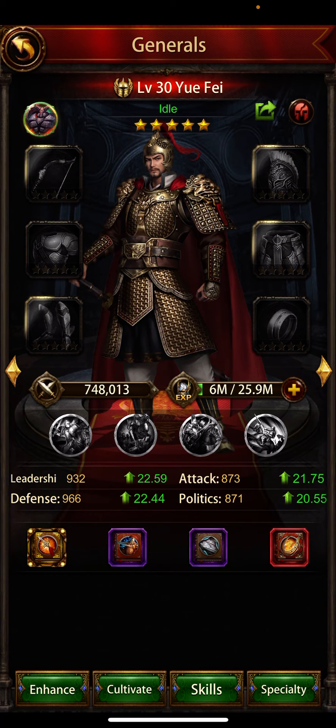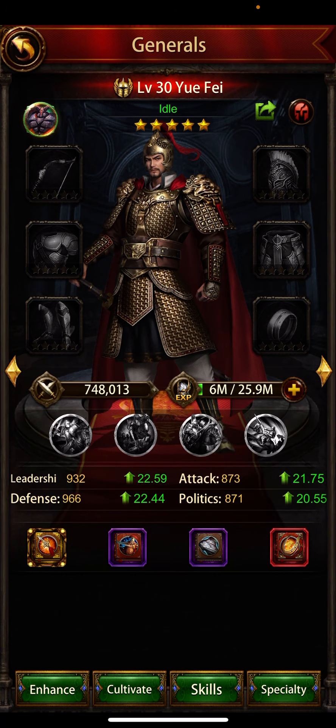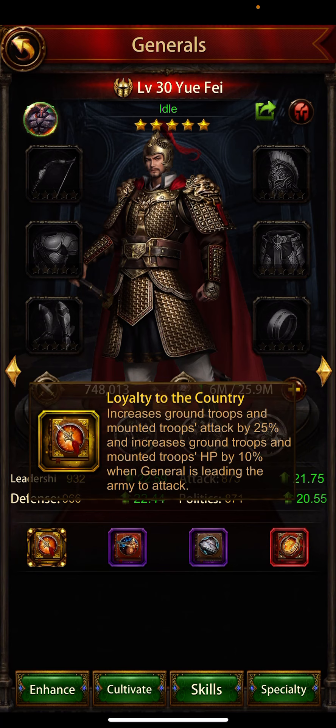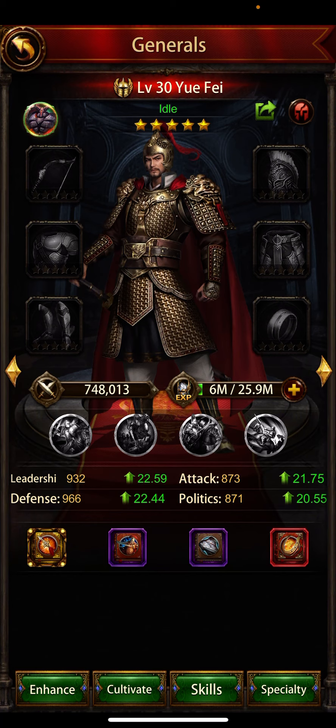I will prefer to sell that general. But make sure before selling, check the general list and what kind of attack they have — click on the detail. Before selling epic generals, check their powers. If their attacking power is good, do not sell them.